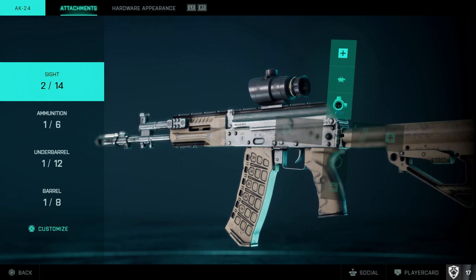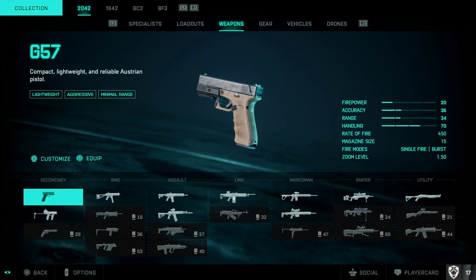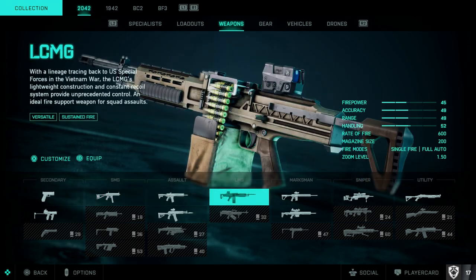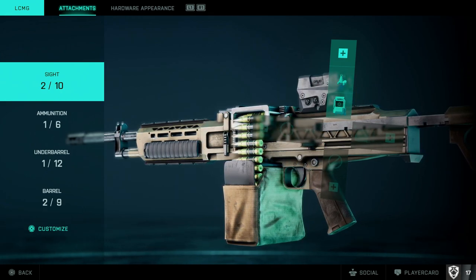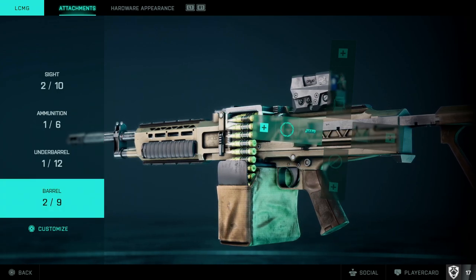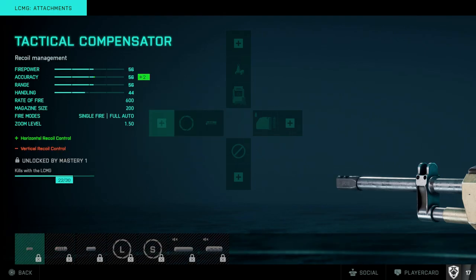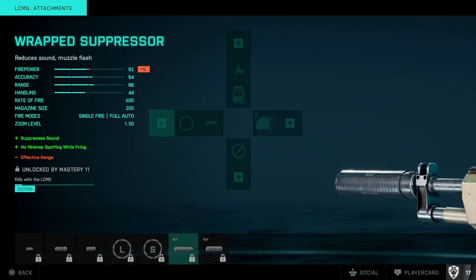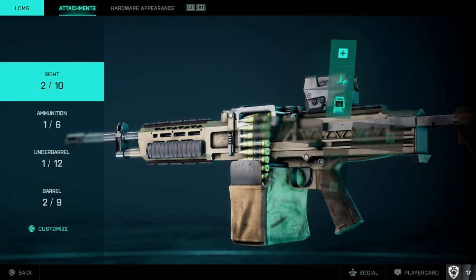In game as you unlock attachments, there should be an option to put them on your weapon right away. Otherwise you'll need to manually go into the menu under Collections, go to 2042 weapons, and select them. For the LCMG, same thing — iron sights as backup, standard barrel attachment. Hit the plus sign to add newly unlocked attachments to your three slots available for the plus system.